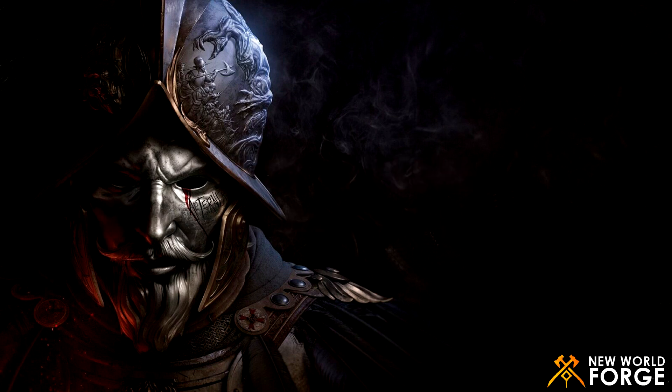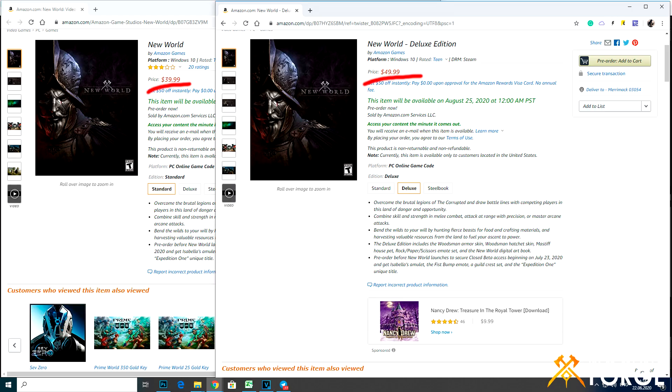First of all let's go to the Amazon website and let's check the prices there. As you can see the difference in price between the Standard and the Deluxe edition is just $10. $10 isn't too much but let's check what you will receive if you go with the Deluxe edition.